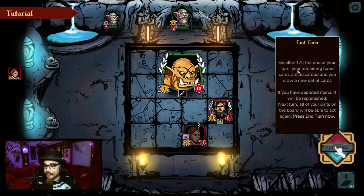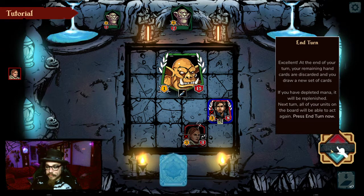Excellent. At the end of your turn, your remaining hand cards are now discarded and you draw a new set of cards. If you have depleted mana, it will be replenished. Next turn, all of your units on the board will be able to act again. Press to end turn now.